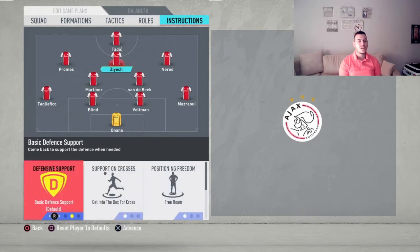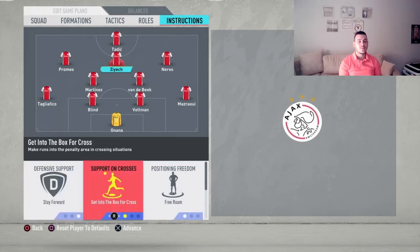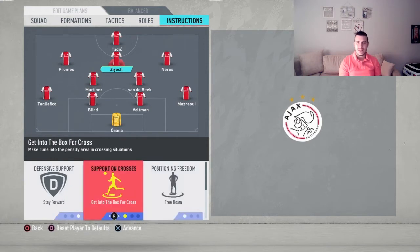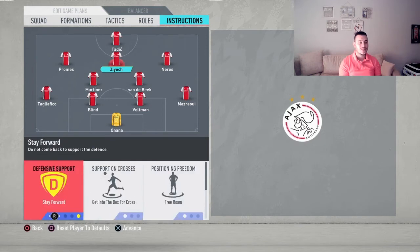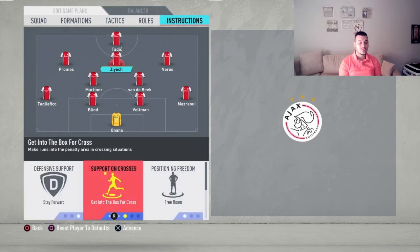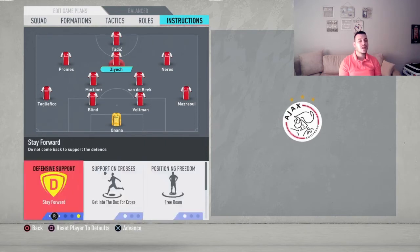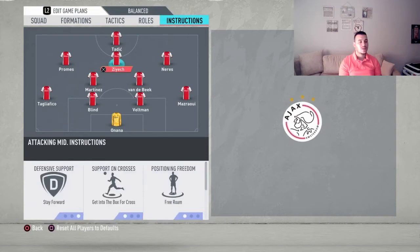The false nine instruction is going to be stay forward, getting into the box for crosses, and free roam for Ziyech — you just have to let this player do whatever he wants out there and he's going to do perfectly fine with these instructions.